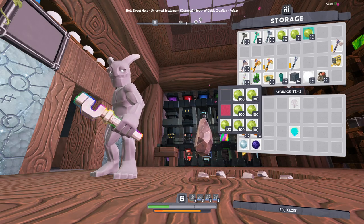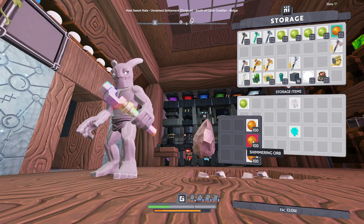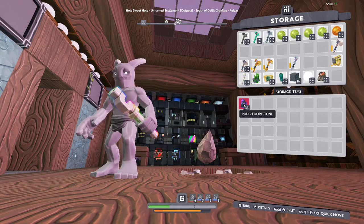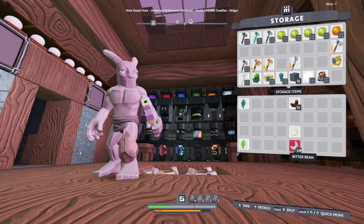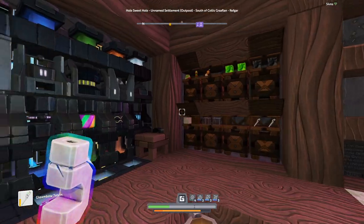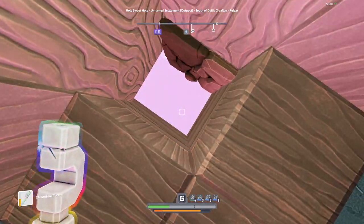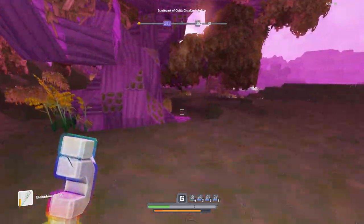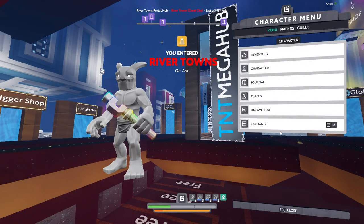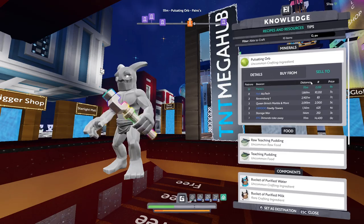Let's pick up a few things that we're going to be selling. I've got these orbs and stuff from regen farming. Same goes for these shimmering orbs - I've got those from the growth. I'll keep the rough alt stone because that could be useful. Bitter beans - they're pretty valuable. I think I'll get a decent amount of coin from that. I've already got quite a nice coin - I've got 136,000. Let's go sell this stuff and do a little shopping trip.